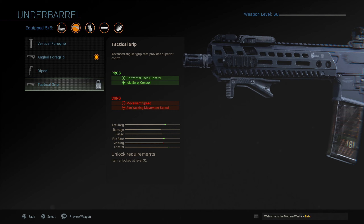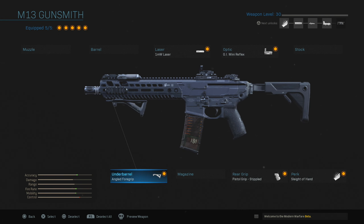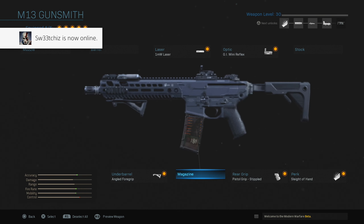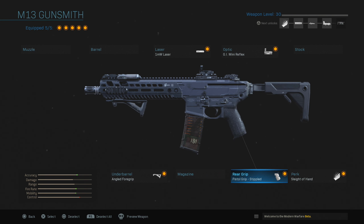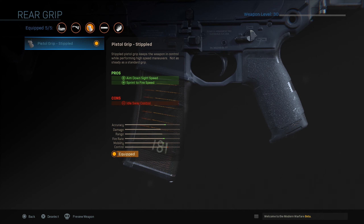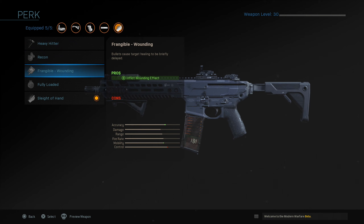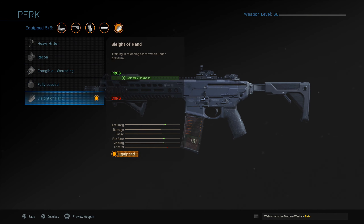Some things are locked at level 31 and I'm not sure if they'll increase the level cap. The Advanced UAV doesn't have a level requirement, so they might go up to 35 or maybe 40. For magazine I usually never run extended mags because of the cons. I'd love hybrid mags that give a bit more ammo with faster reloads. For rear grip, the Pistol Grip gives faster ADS and sprint-to-fire but hurts idle sway control. For weapon perks you have Heavy Hitter, Recon, Frangible Wounding, Fully Loaded, and Sleight of Hand — I like Sleight of Hand a lot since I rush and reload fast.